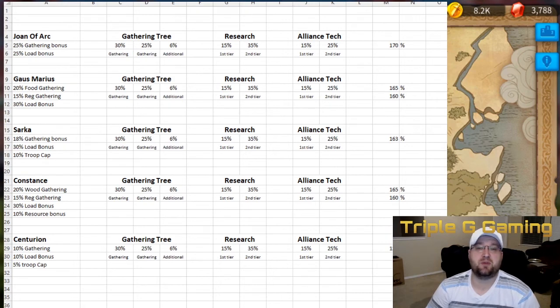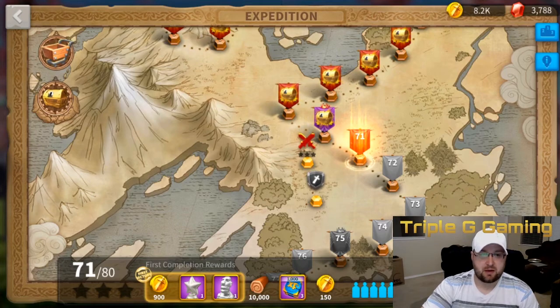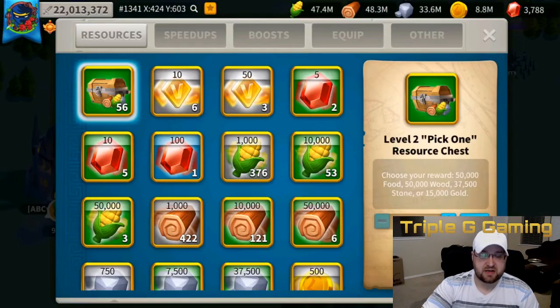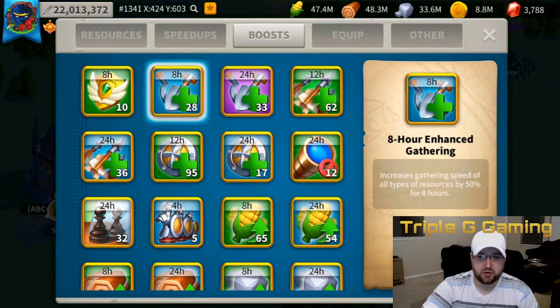As you can see, you have 170% in bonuses on gathering speeds from all those sources combined. On top of that, you also have boost items — if you go to your boosts and look at gathering, you're getting 50% for eight hours, which is a huge bonus as well.